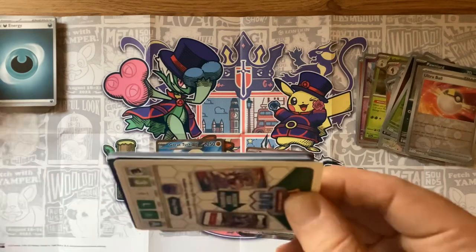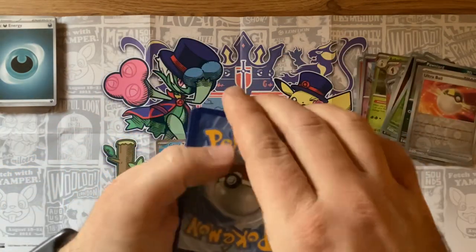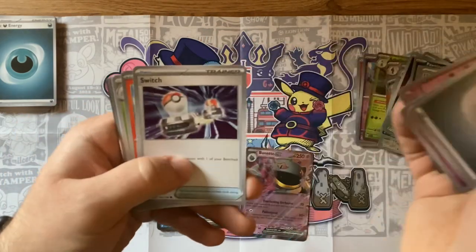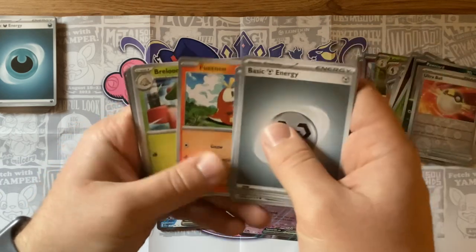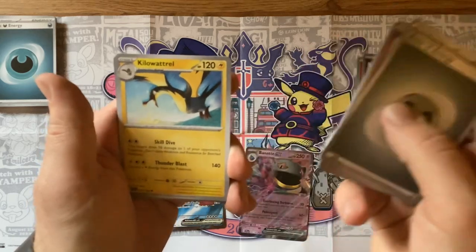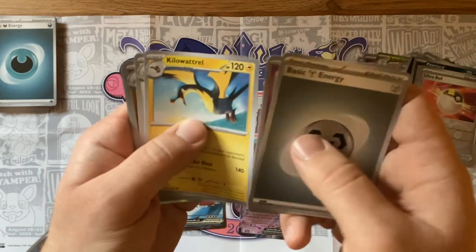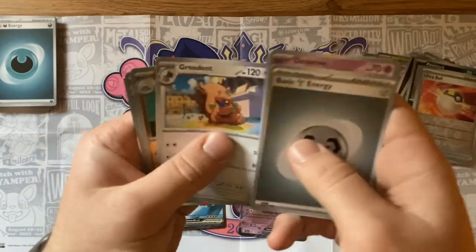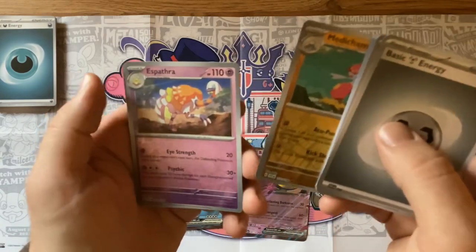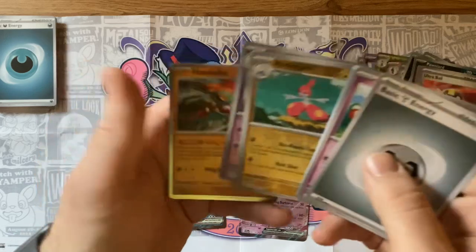Flip over the energy — got a steal! Tinkatink, Cufant, a Switch, Fwaygo, Coco, Breloom. I can see something good in the back — Breloom, Kilowattrel. I actually used this on my team when I played Scarlet. Took me a while to figure out how to use it. There's the reverse holo Medicham, Espathra, and a Hawlucha.